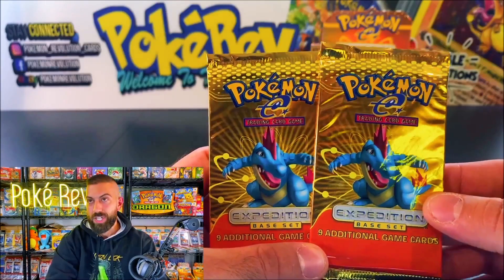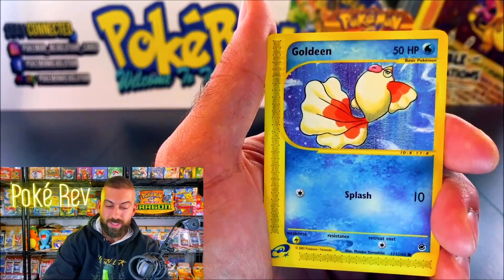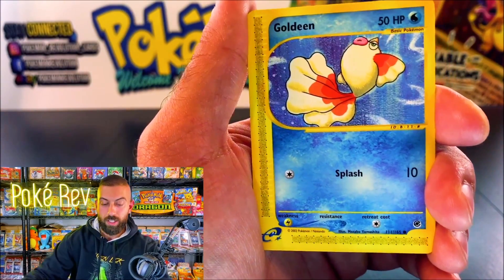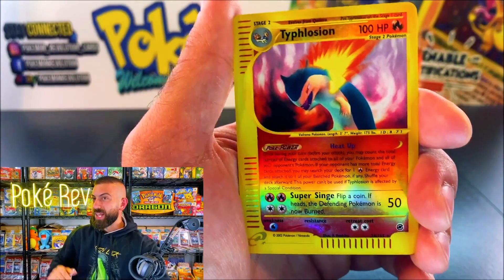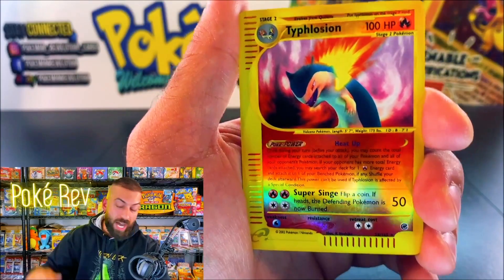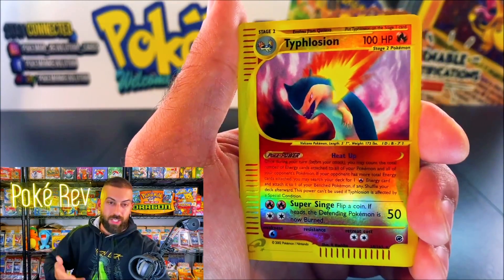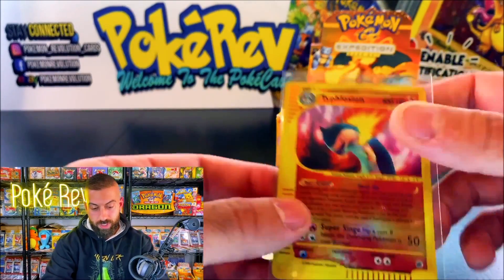Ron W — the double trouble Feraligatr. Let's see if we can get out of this pack. Goldeen, Goldeen, Goldeen. That's a big one — we didn't get a Holo, but we got a Reverse Typhlosion. I can't tell you what this is worth — there are so many cards. No Holo in this pack, but we'll take the Typhlosion Reverse any day.